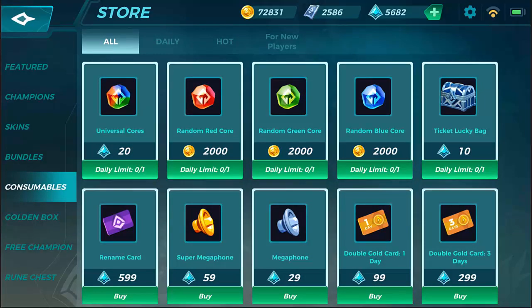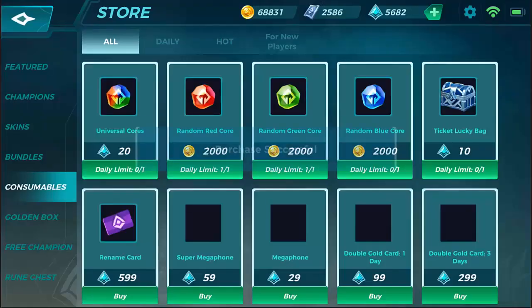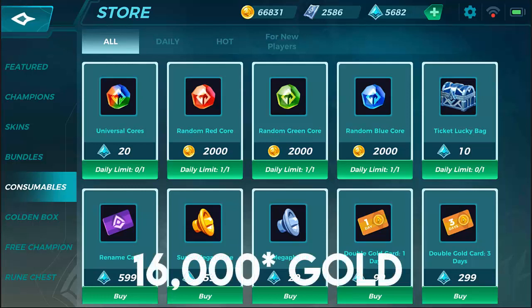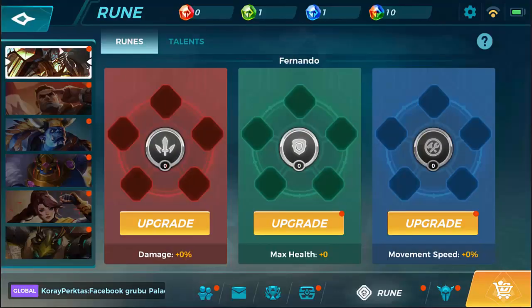Getting into the consumable section, runes are in here as well. You can get these daily, so you're going to be spending upwards of — we spent 6,000 on the five, 2,000 on the other — that's about 14,000 gold right there just for those, not counting the starter pack which you can only get one time.